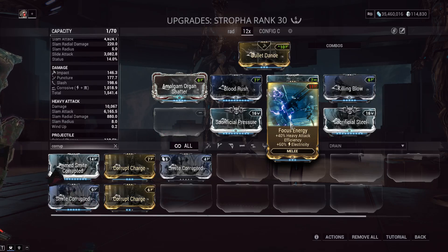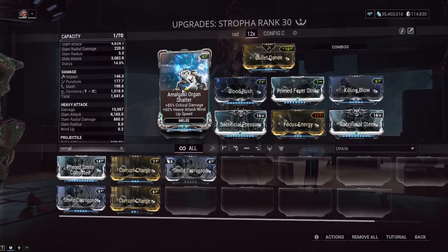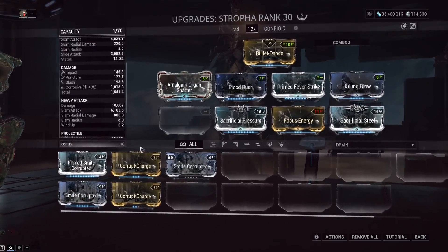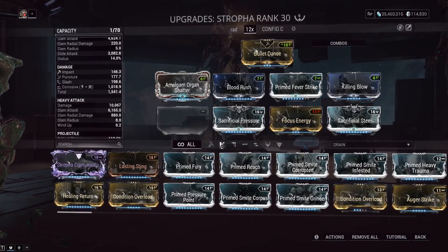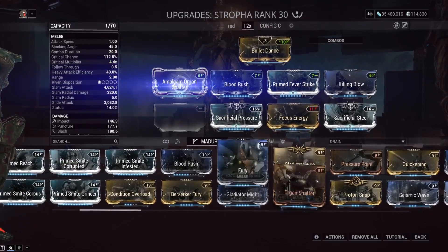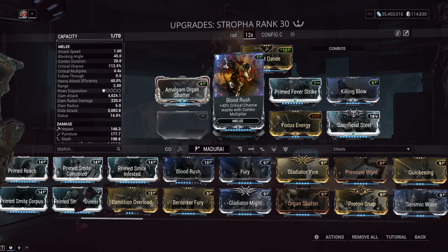With a grouping tool like Proboscis Cernos or Snare from Cora Helminth, it's very easy to build combo back up. The mods: Amalgam Organ Shatter — this could just be normal Organ Shatter for a lower-investment build, which actually gives slightly more crit damage but makes the heavy attack a bit slower. Blood Rush is crucial here since it gives you critical chance per combo multiplier as we go up to 12x.